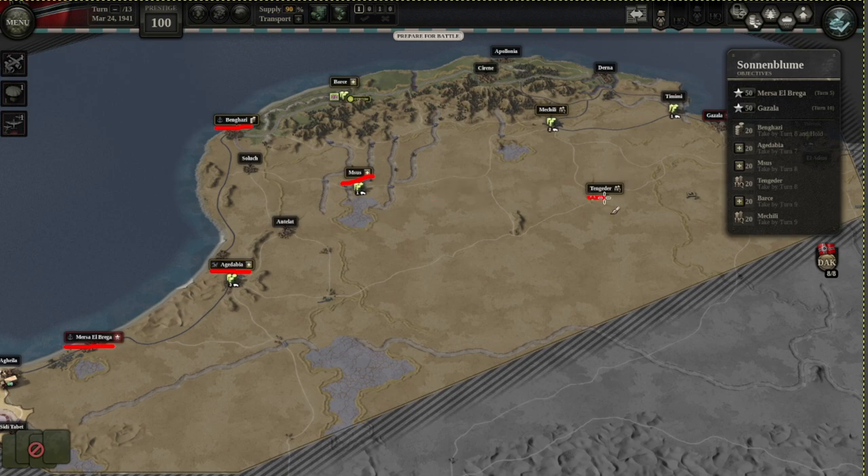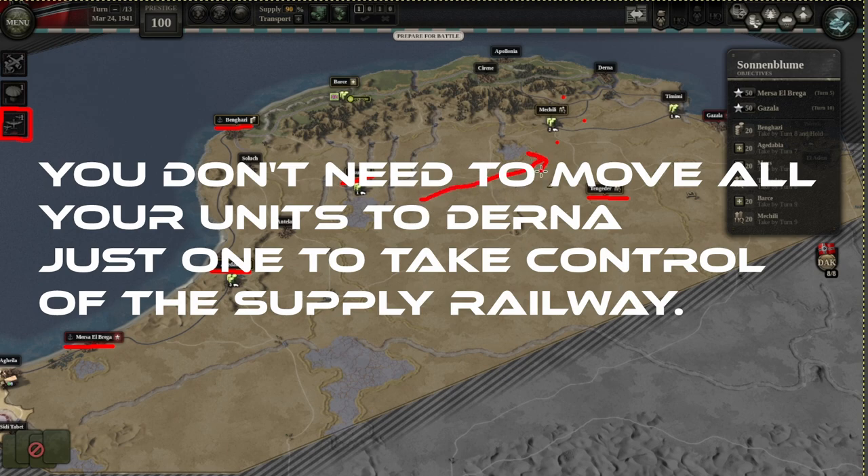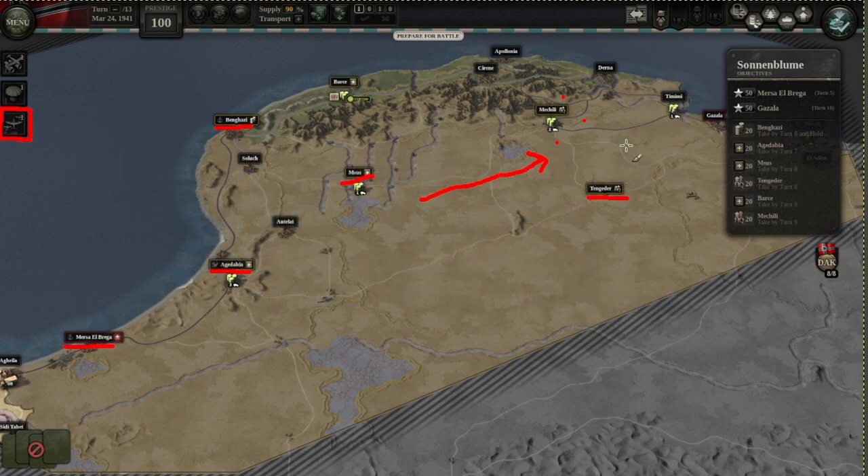Tangeder is very simple — there's typically no one there, so just move one motorized unit down there. Mahili typically has some units so you'll need two or maybe three of your units to fight there, or you can use the flying artillery. You have two of those — in my run I used one for Benghazi and one for Mahili, but use them as you need. Gazala was empty for me, fairly straightforward. Timimi and Gazala, one or both, tend to be empty, so if you went the other route you can use those to resupply your nearby units.